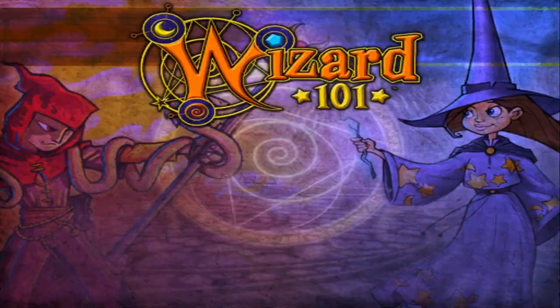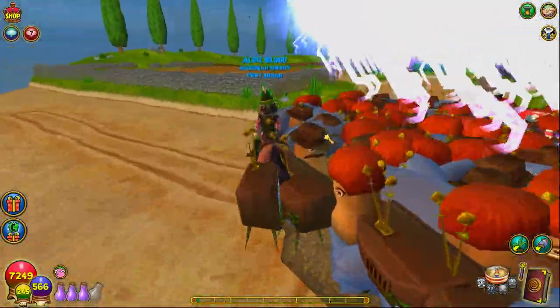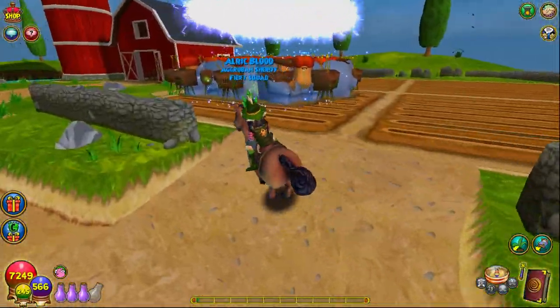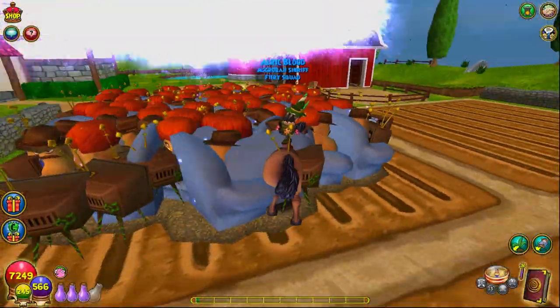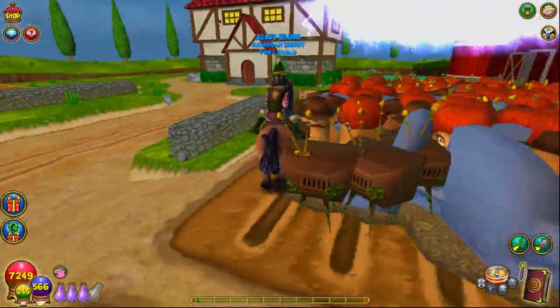You can get couch potatoes from mobs in Mirage and Empyrea, and Grizzleheim, but I've noticed that the best drop rates are with the mobs in Empyrea for sure — the Calamariators. That's where I got most of my couch potatoes. For example, this 60-plot and that 60-plot were both farmed from there.